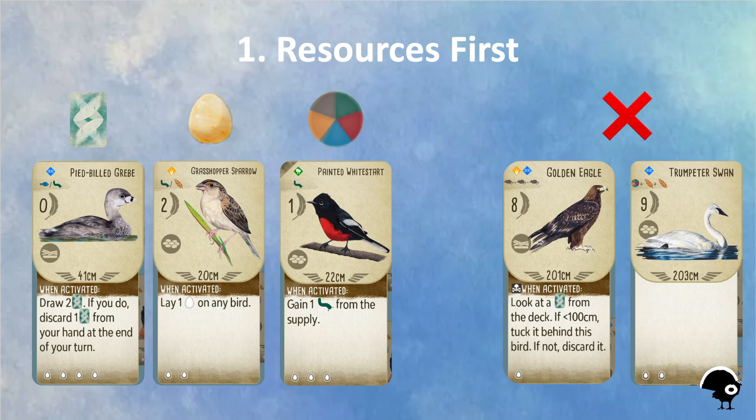It's important to first play birds that will gain you more resources, like this Pied-billed Creep to get you a net additional card, this Grasshopper Sparrow will lay an additional egg, and the Painted White Start will get you a food.